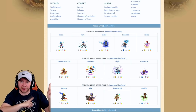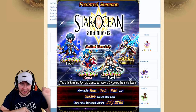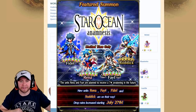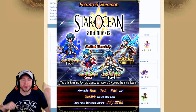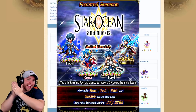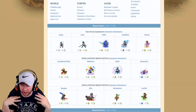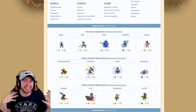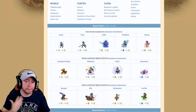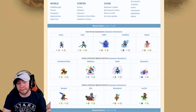The banner has been updated in the game, so I'm going to show you a picture of it right here and highlight with a little arrow where it says these units will be getting seven stars. Fate and Reina will be getting seven stars in the future. That means you can summon with a lot more oomph and vigor on this banner.